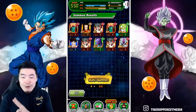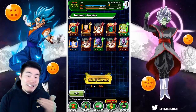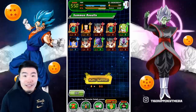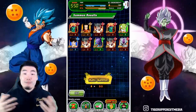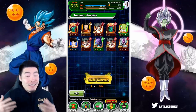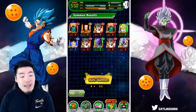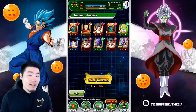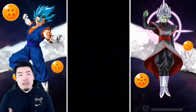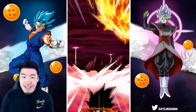If you guys need more reason to not summon on this banner, this is it. I almost hope that I don't pull anything in this video just so you guys can be spared from this fate — because if I pull something hype, somebody out there is gonna be convinced to summon thinking they could pull it too. The rates are just not that good; even with him featured, it's only like a 0.45% chance of pulling him, so it's still pretty tough.